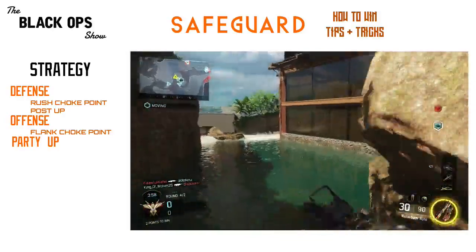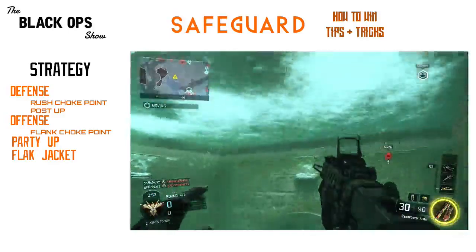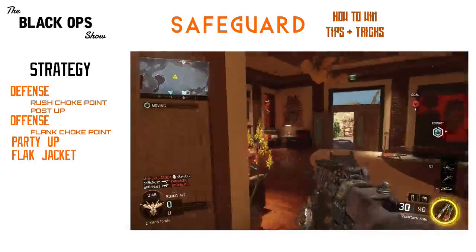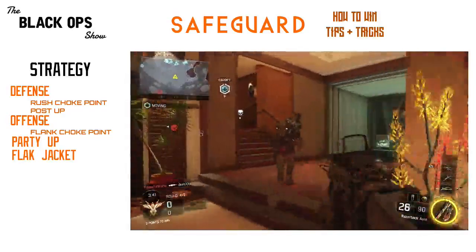My next tip is to use Flak Jacket. It's almost the equivalent of Demolition when you're on the bomb and being bombarded with grenades. When you're escorting the robot, it's a very similar story, so Flak Jacket is going to quickly become your best friend. On the flip side, stocking up on grenades to use on players not using Flak Jacket is equally important.